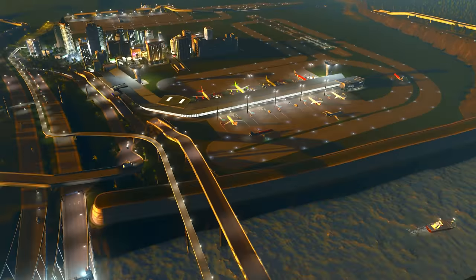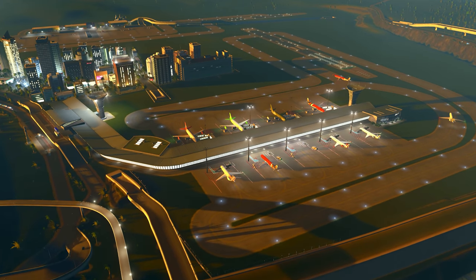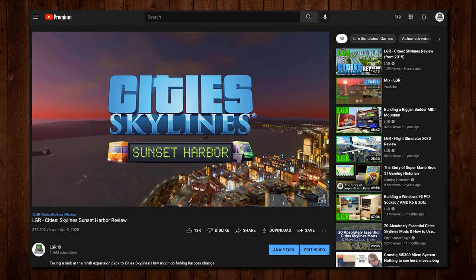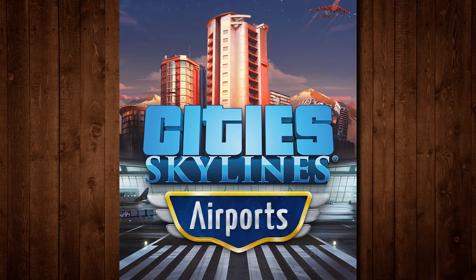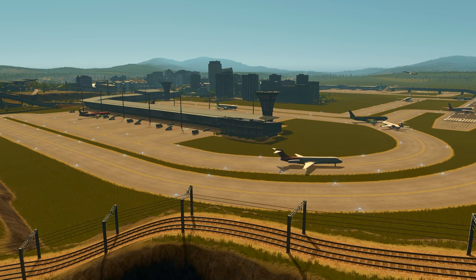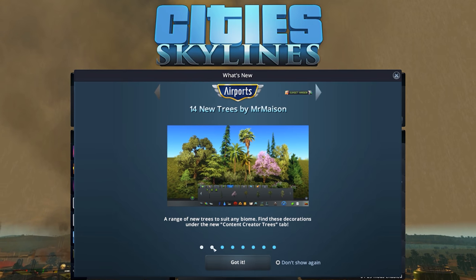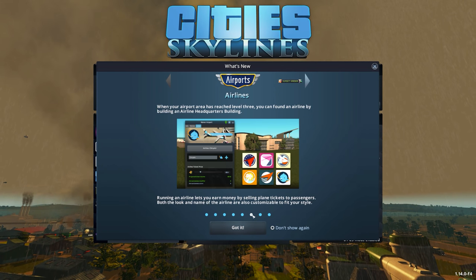Remember Cities Skylines? It's been going since 2015 and I honestly thought that Colossal Order and Paradox were done with it, at least in terms of releasing new expansion packs, but I guess not. The previous pack Sunset Harbor was almost two full years ago in March of 2020, and kind of out of nowhere here is another one: Cities Skylines Airports. The tenth expansion pack, which launched on January 5th 2022 for $12.99, a few dollars less than the usual.